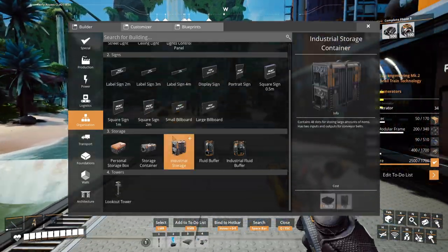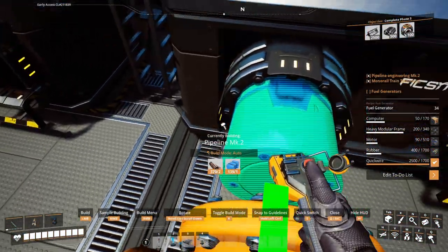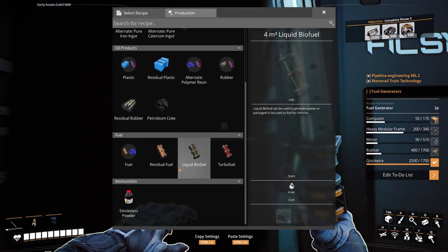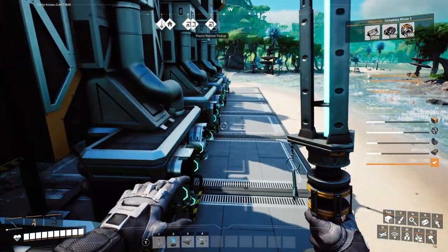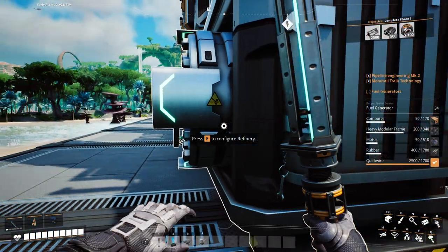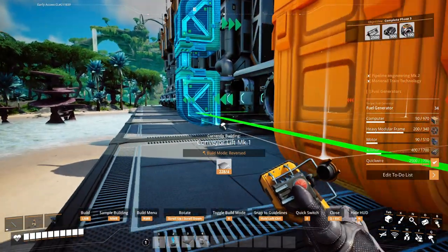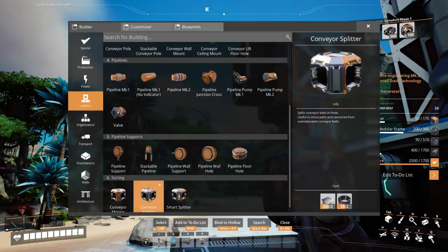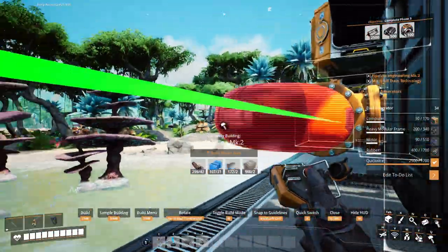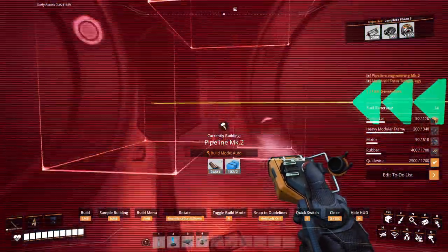Now we can line up our inputs — pipe junctions. And again, this is just a very temporary setup. I'm hoping I have enough plastic for all the pipelines. They're going to be producing just fuel, so we're going to get polymer resin as a byproduct. I want to probably sink most of that. Let's see how much — thirty. So we're getting three hundred. So that's not an issue. I can just bring these guys all out, and then on these guys we're going to do mergers going this way, and over here we're going to do the same thing with the pipeline. Plastic is still our big bottleneck, and I'm hoping with all this polymer resin I can use it to make some extra plastic.